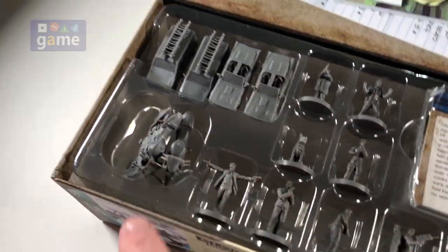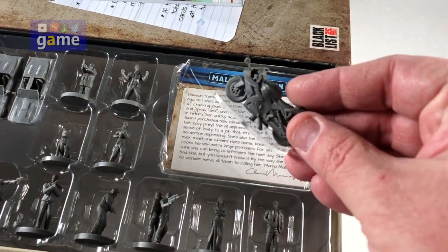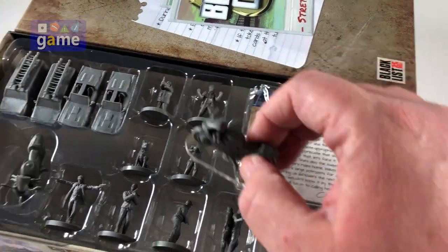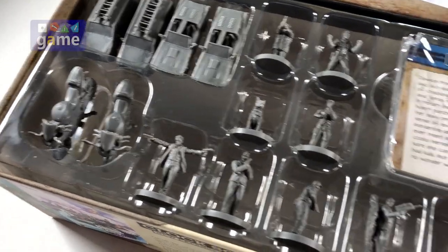Four new vehicles and two motorcycles here, and they have clear bases on them. Unfortunately the miniatures don't fit on the motorcycle, but perhaps runaway Ralph will show up and borrow it.